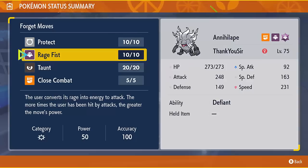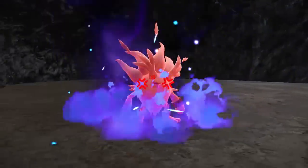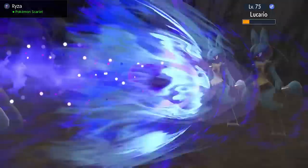But on top of all that, it did get Rage Fist — a base 50 power ghost type move which increases by base 50 power each time Annihilape is hit by a damaging move. So I wanted to make a team to maximize the damage out of Rage Fist.